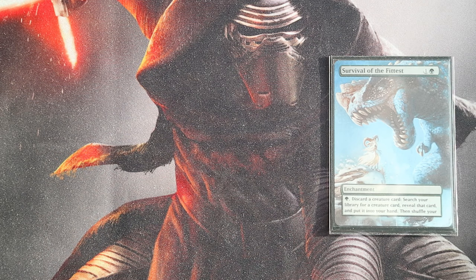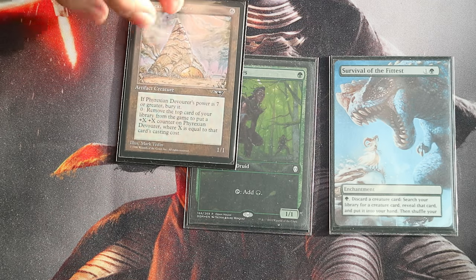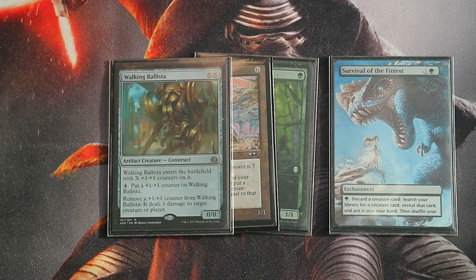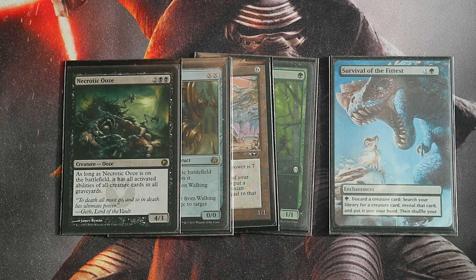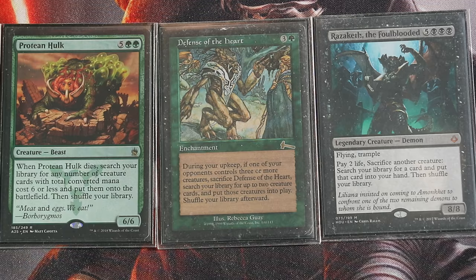Survival of the Fittest is also a one-card combo for this deck. Cast it, activate it, and discard a random creature from your hand like a mana elf. Find Phyrexian Devourer and discard that too, then find Walking Ballista and discard that too, then find Necrotic Ooze — don't discard it, just cast it — and you have the combo assembled.